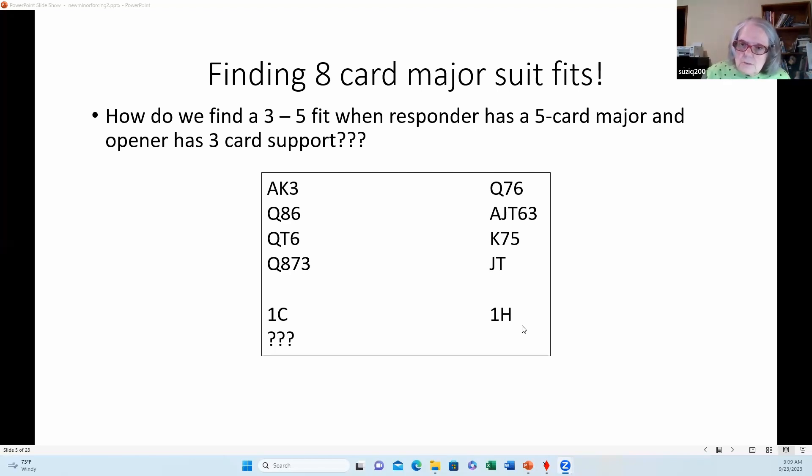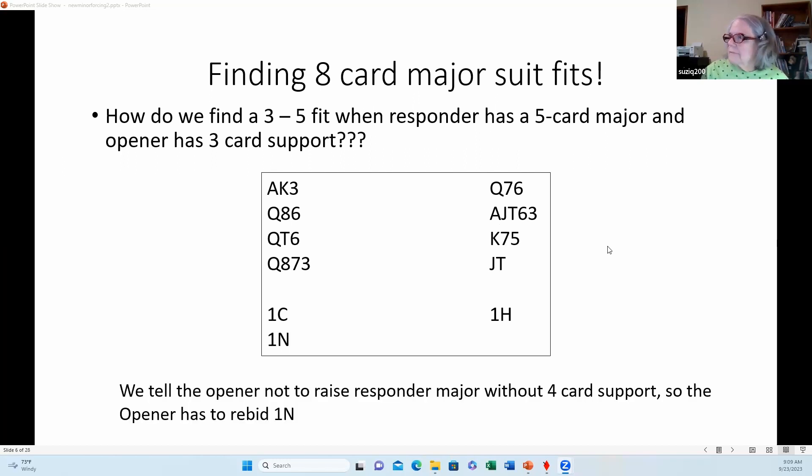A lot of people say, 'I like to rebid my five-card suit.' But what would be wrong with that? On the auction one club, one heart, one no-trump, two hearts — why is that not a good bidding sequence? When you rebid a major suit, about 95% of the time you're going to have a six-card suit. Rebidding a suit implies six of them. And two hearts says 'I have six to nine points and a six-card suit, partner — fold them up' — it also does not adequately describe the strength of the hand.